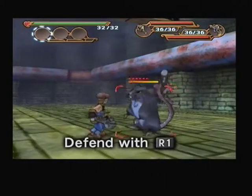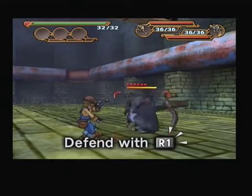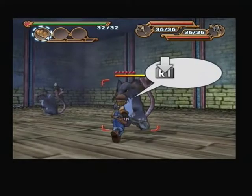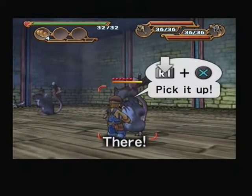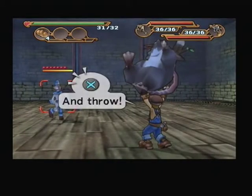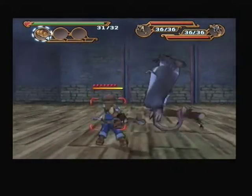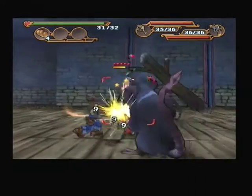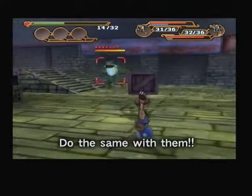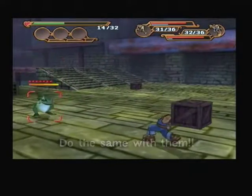Pressing the R1 button will defend you against the enemy's attack. And if you press the X button while holding down the R1 button, you can pick up a monster close to you and then throw him by pressing the X button again. Cool! In the same way, you can pick up and throw things like the big rocks that are in the dungeons. Try chucking them at the monsters!